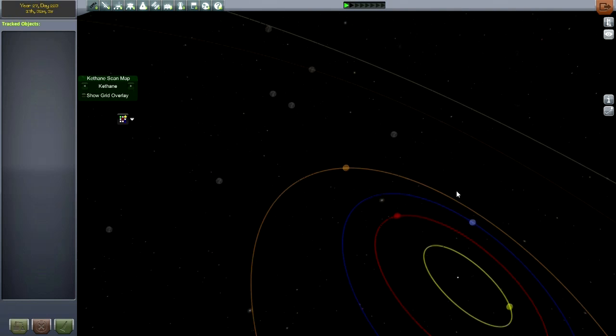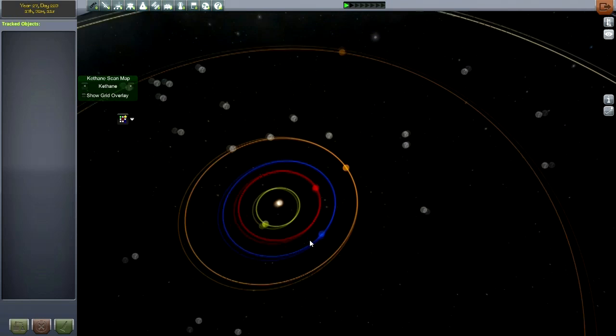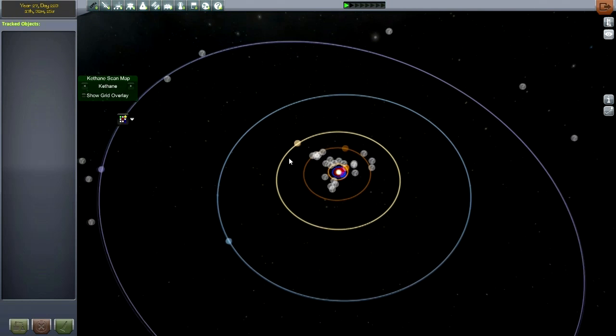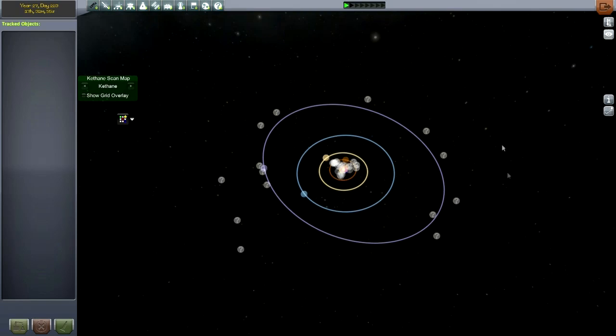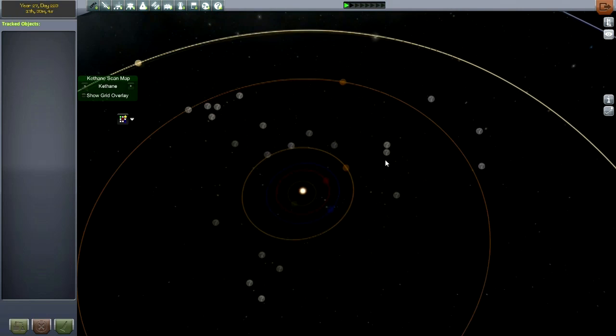In our real solar system we have the asteroid belt — and if you leave it time-warping long enough, you will get one. In fact, the asteroids are not just between Earth and Mars — they are in their real locations. That caused a little problem: I time-warped to year 27 and had like 32,000 of the things. I had to manually go into the persistent file and delete them. We've also got Trojan asteroids sharing Jupiter's orbit and asteroids in the Kuiper belt.